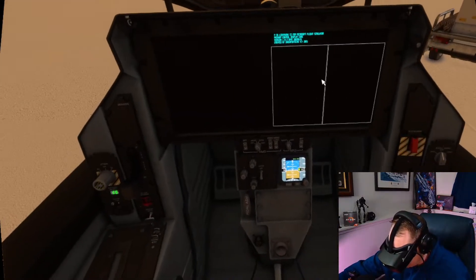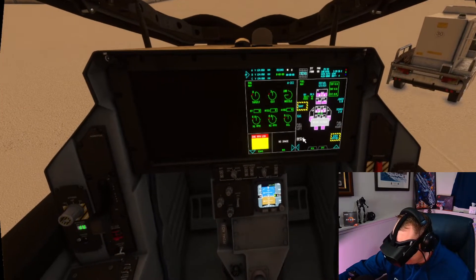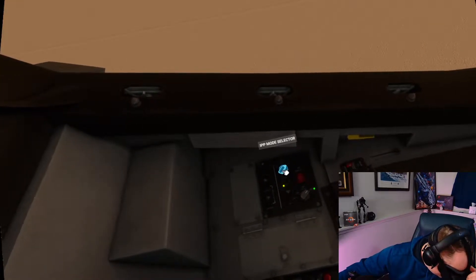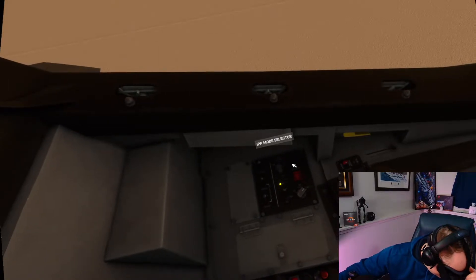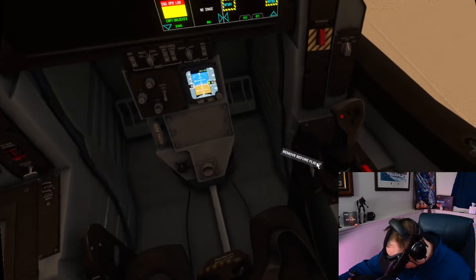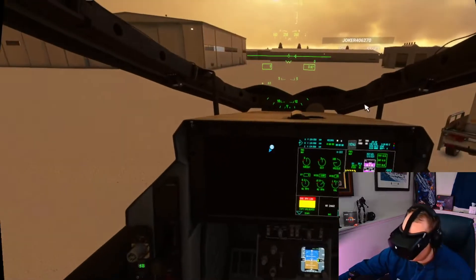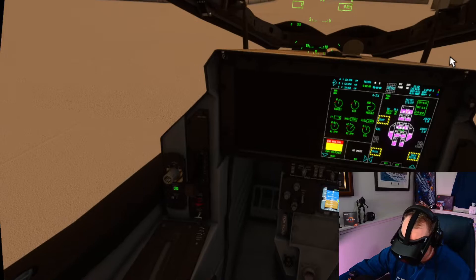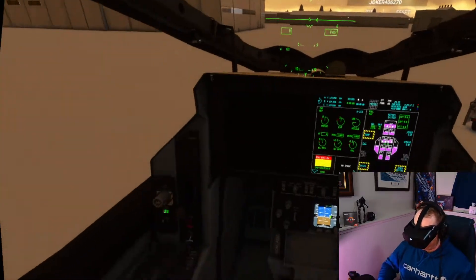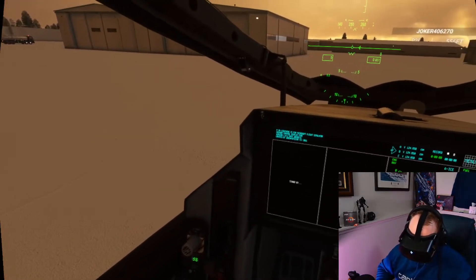We're basically turning on all the power, all the generators, putting the ignition to auto. Once I turn on fuel — we need to turn on fuel first — then we'll go through and arm a few of the export things. Going to leave the canopy open, get the fuel going, get ready. Okay, going through full startup now. A flashing green light means it's not done yet. F-35 Lightning II, Microsoft Flight Simulator — let's go.